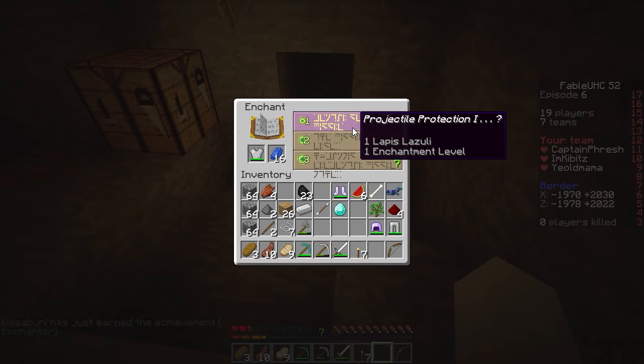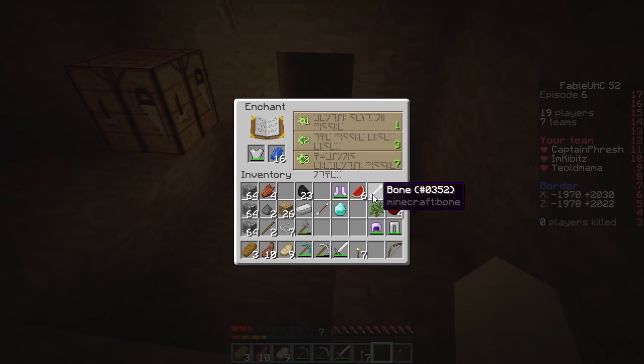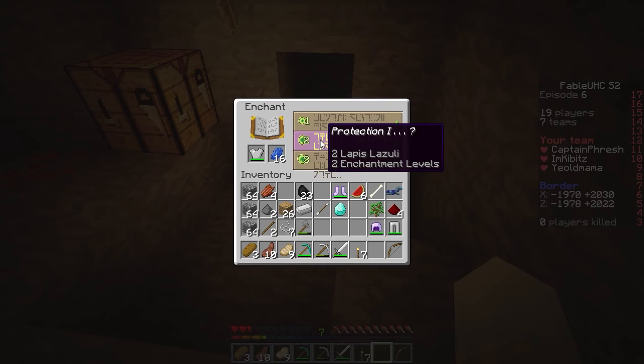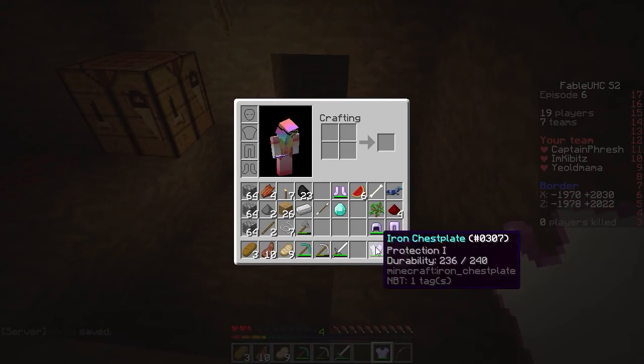What do we need? We need to get into the nether right now. Save our levels and go. Do I enchant my stuff? Yes. We need to get protection at least on all of your armor — that's necessary. Absolutely, no argument there. That's priority. I got it all on my gear.